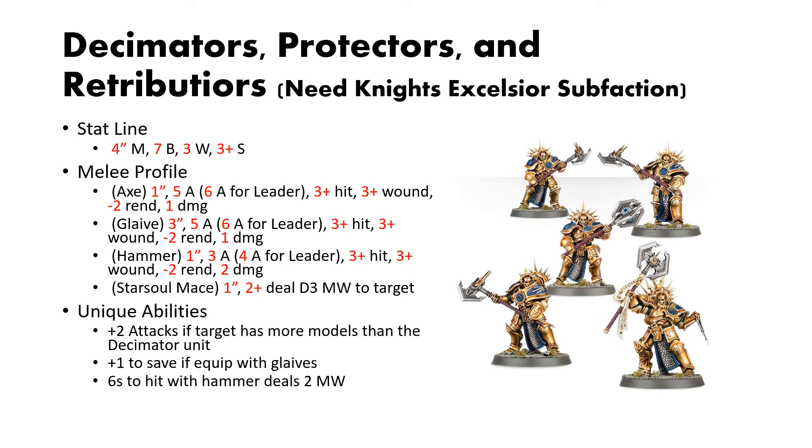Next up are the Decimators, Protectors, and Retributors. In order to take these, you need the Knights Excelsior sub-faction. They all have a stat line of 4-inch move, 7 bravery, 3 wounds, and a 3-up save. The various melee profiles represent the different unit names. The axes have 1-inch reach, 5 attacks (6 for the leader), 3s to hit, 3s to wound, 2 rend, 1 damage. The hammer has 1-inch reach, 3 attacks (4 for the leader), 3s to hit, 3s to wound, 2 rend, 2 damage. Some models can also be equipped with the Star Soul Mace, which on a 2-up deals D3 mortal wounds to a target.